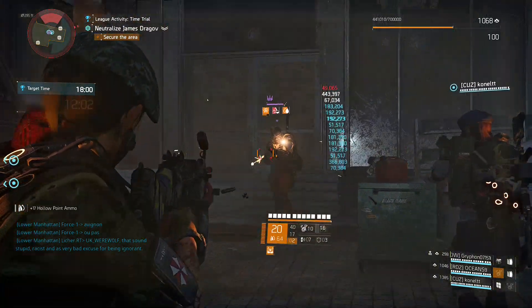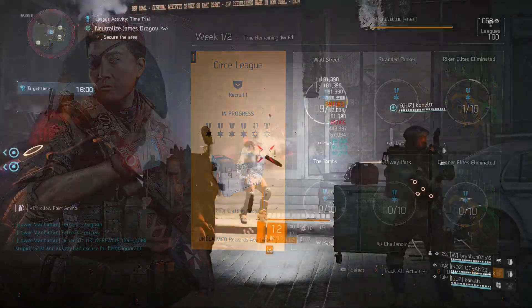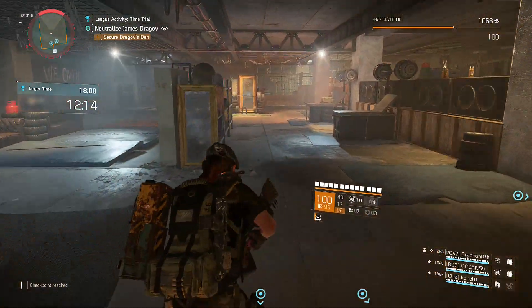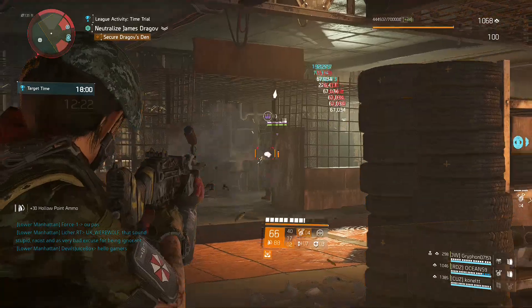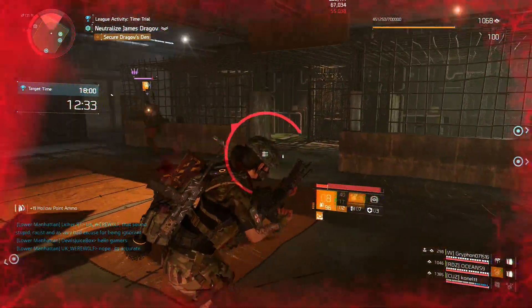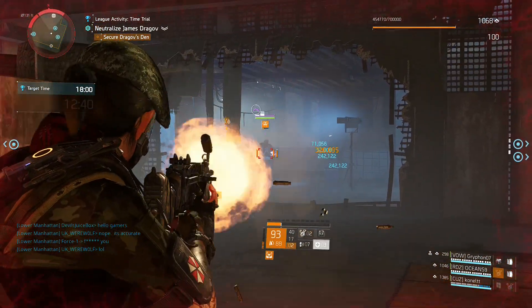I would honestly just try to do these solo — it's going to be much faster. The scaling is much easier on you because all of these New York missions are very long and drawn out with a bunch of different objectives. They really don't give you that much time if you're running in a four-person group. As you can see, I hopped into the first one and it was already about halfway through, and it was noticeably slower than if I'd done it solo. If you're in a group, just try to push through as fast as you can.